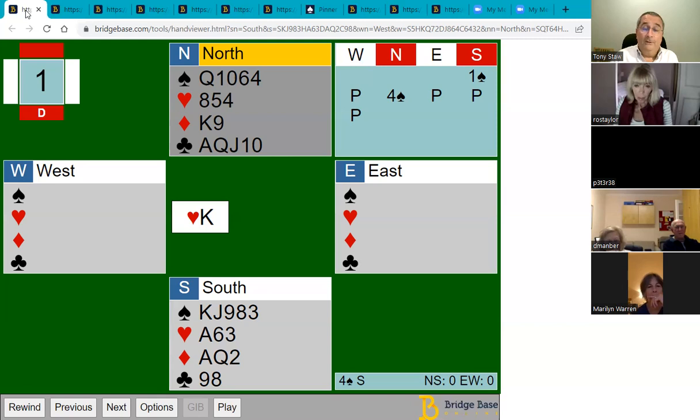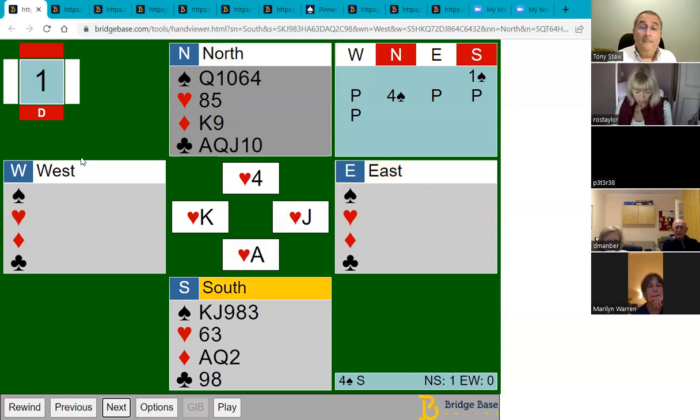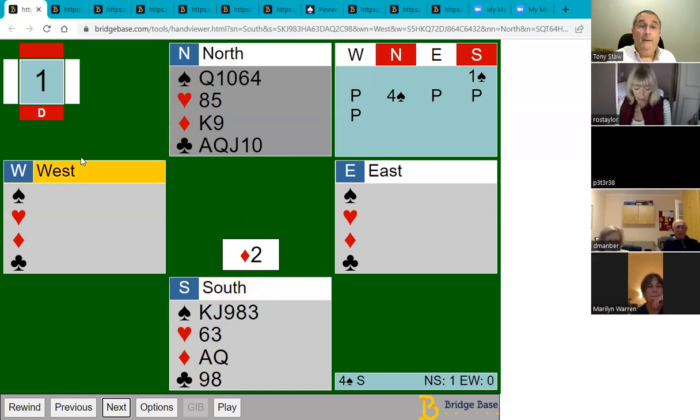Once you've realized you've got four losers, think about whether there's any way of avoiding them. What you can do on this hand is make use of the diamond suit — you've got the king, then the ace and queen. You can play three rounds of diamonds and discard a loser from the north hand. We're going to win that first trick, and this time we don't want to draw trumps right away, because if we draw trumps the opponents will get in with their ace and cash two hearts.